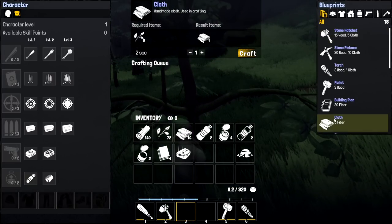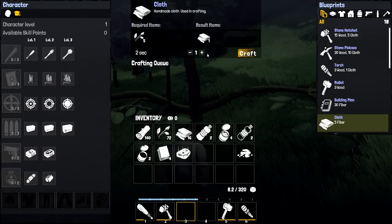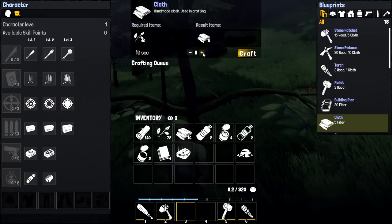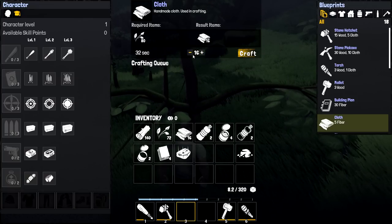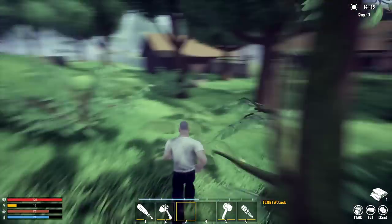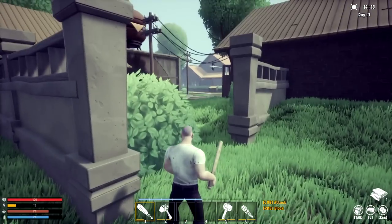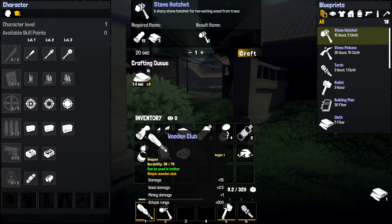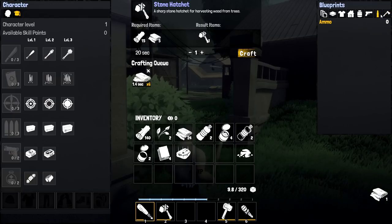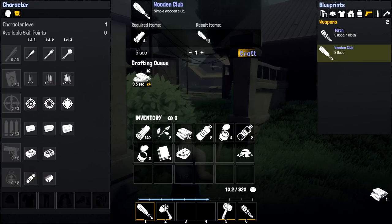We have 72 plant fibers now. I need 30 plant fibers for the building plan and 15 more for something else, so about 25 total would be nice. Let's head into town. Taking out our club — the durability dropped heavily. I don't see a repair option right now, so maybe a good idea to have two clubs as backup until we find something better.